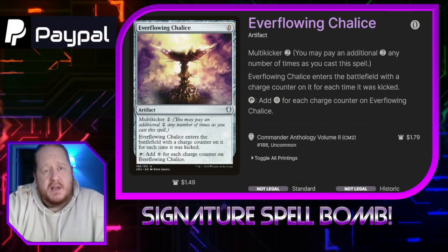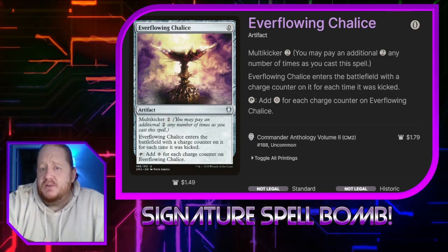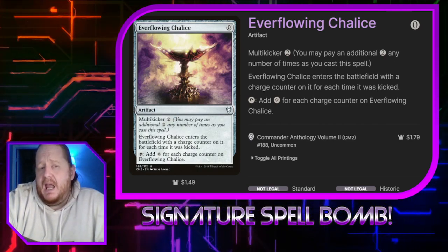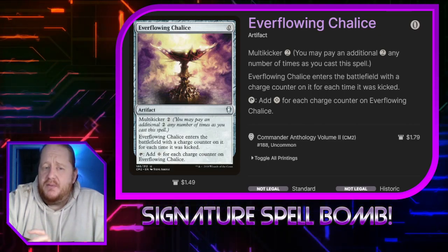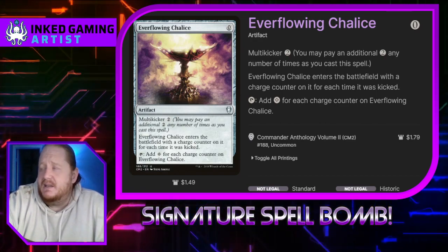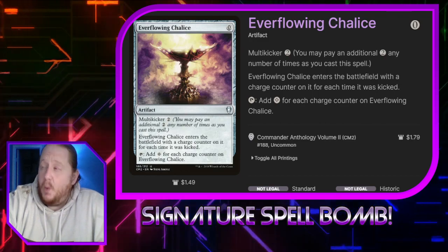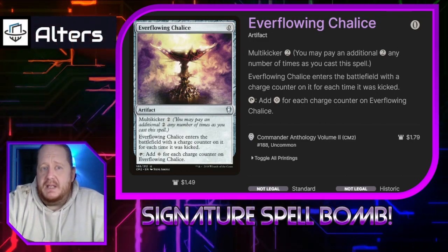Everflowing Chalice is the other mana rock I was talking about. You're going to want to multi-kick it for 1 so there's a counter on it when it enters play, probably. Once it enters play, you can start proliferating it up and it'll make more and more mana. If you already have a crazy amount of mana, there's no reason not to kick it multiple times — I'm just talking about the best way to play it if you don't want to waste resources early game.